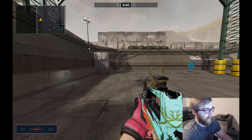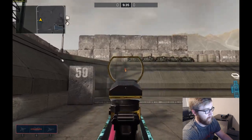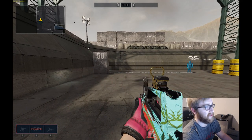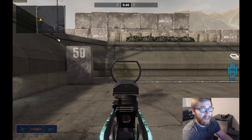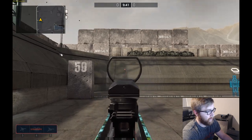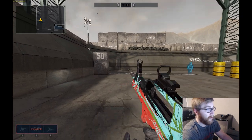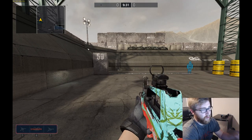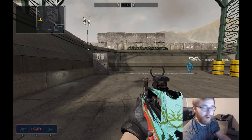Now we have the compensator on the QBZ. So we're going to go ahead and take a look at muzzle brake next. With the muzzle brake, it actually made quite a big difference in horizontal recoil, especially at the top when the vertical recoil basically stops — I don't even have to move my mouse. So let's go ahead and take a look at the spray patterns and we can talk about it a little bit.